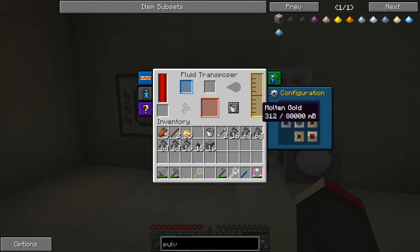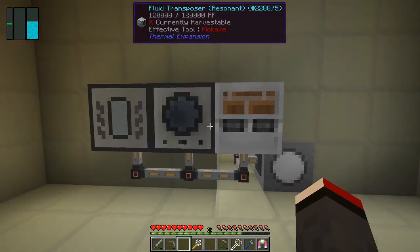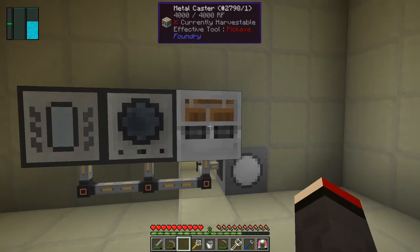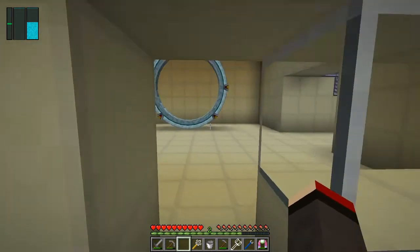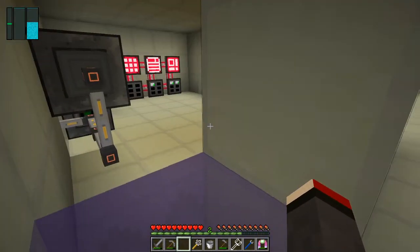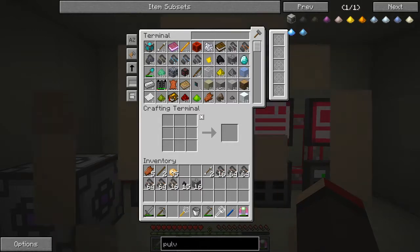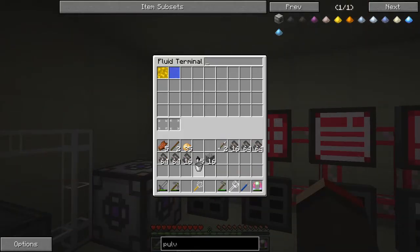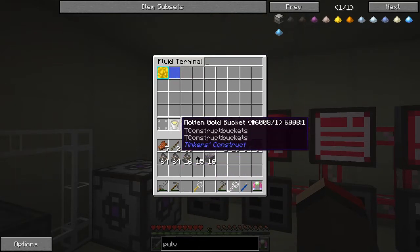So the molten gold would go out that side, but this doesn't seem to have any way of getting it in using that technique. I think we can use a bucket — but that's probably about all. Let's try that. Wrong one — let's come over here and put into here a bucket.